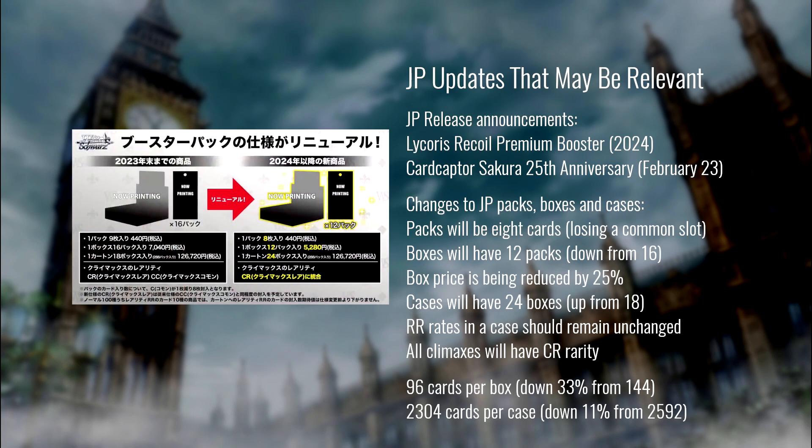That's it for BCS. Let's move on and briefly talk about a couple of things happening in JP. First, a pair of releases have been announced: Lycoris Recoil Premium Booster and Cardcaptor Sakura 25th Anniversary. Both of those sets have English counterparts — Lycoris Recoil's first set is coming to English in 2024. Cardcaptor Sakura was released as the first English original back several years ago and it's different from the JP set. We can reasonably expect Lycoris Recoil 2 to come to English at some point, but probably not Cardcaptor Sakura.